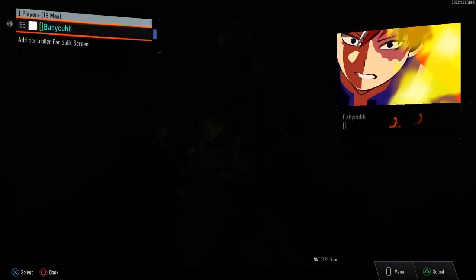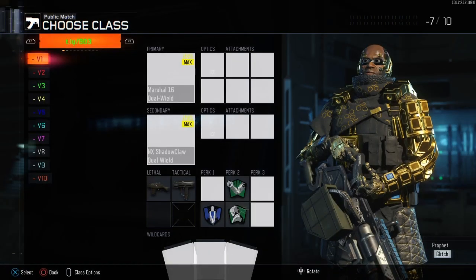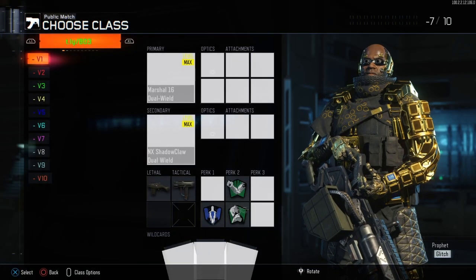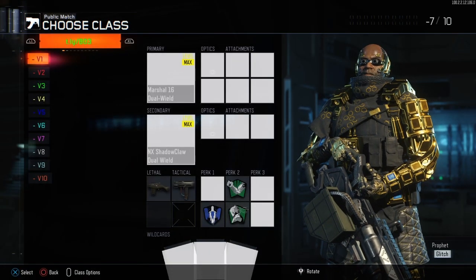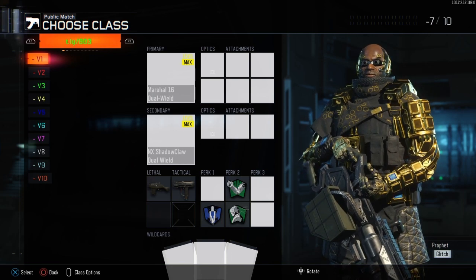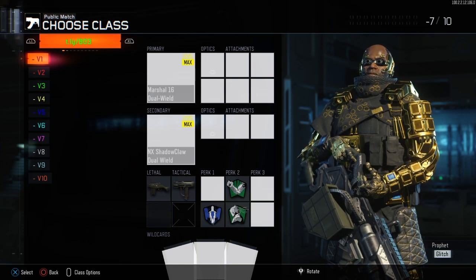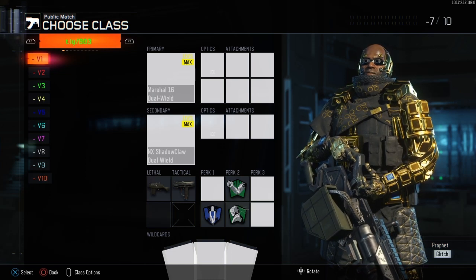Welcome everyone, this is part two from yesterday's video about the modded colored name tag account with the classes. I did manage to get them, thanks to McGill on Instagram who came up with them. These are available like I said in yesterday's video if you want to go check it out. I did open all the bribes and explain the camo modded camo account.